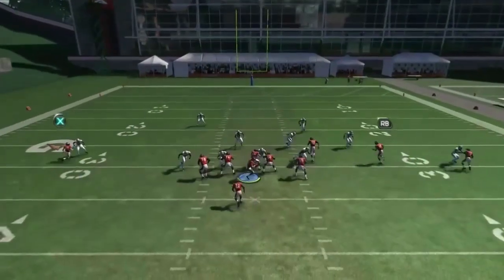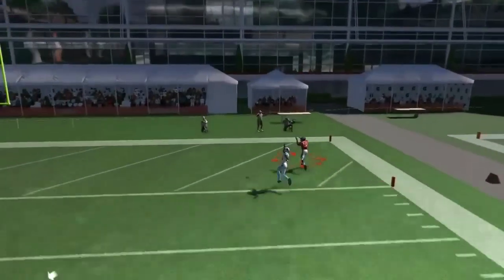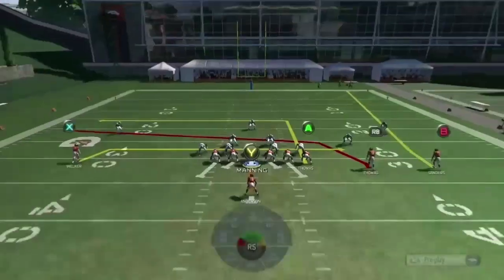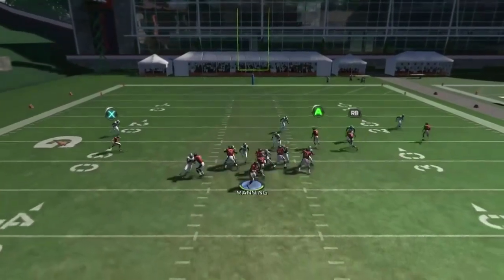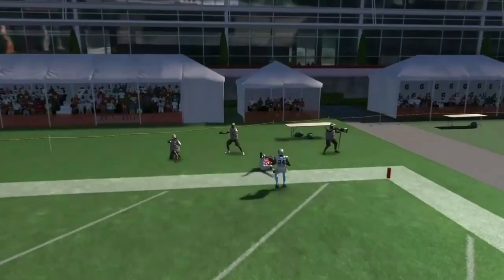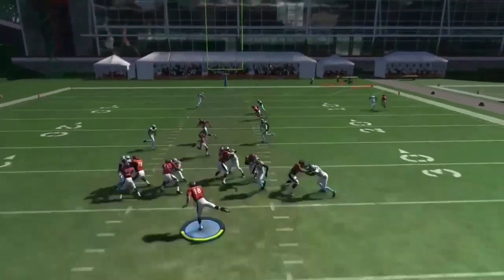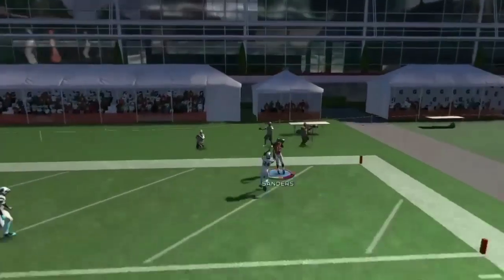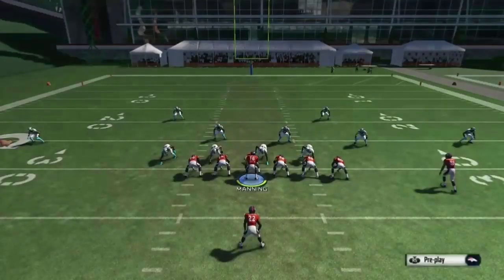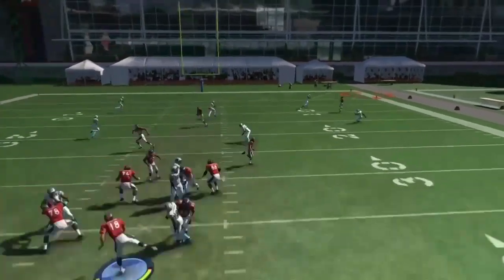The next route is the B route on the wide receiver fade. This is my favorite route because it's a glitchy fade. Look at how easily he burns his guy, whether it's man or zone. Look at how beastly it is — just pass-lead it. I usually lob it down the field and pass-lead it forward. He's going to beat man and zone most of the time. He's a glitchy fade so he's going to be open a lot of the time deep down the field, though he can also be covered.